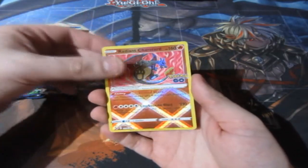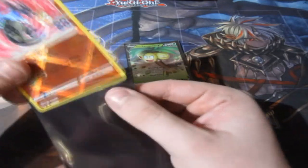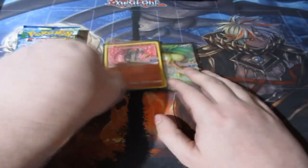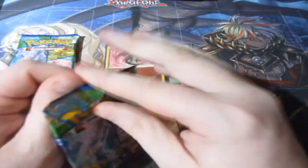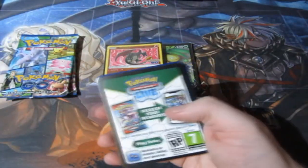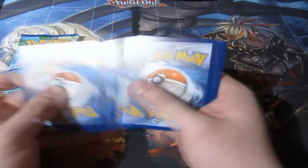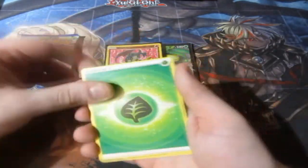Ho ho ho! And the next card? A Blastoise — I'll take it, we'll put that to the side. Oh my god, we finally got the Charizard, ladies and gentlemen, let's go! Oh baby! At least we don't need to hunt it down now. We found one of the chasers — the Radiant Black Charizard, beautiful as anything.